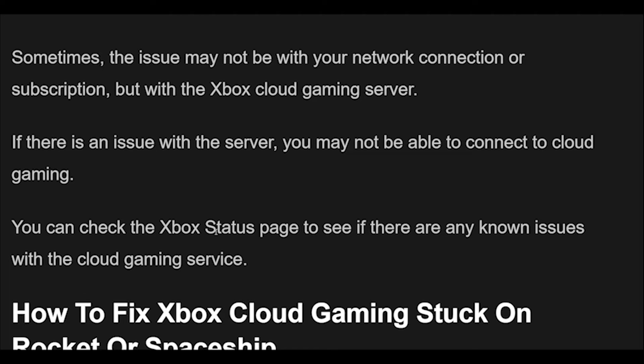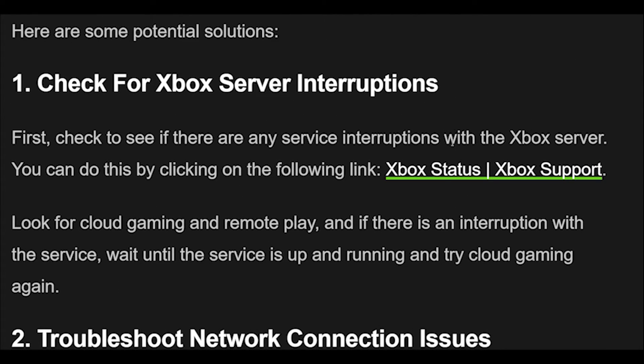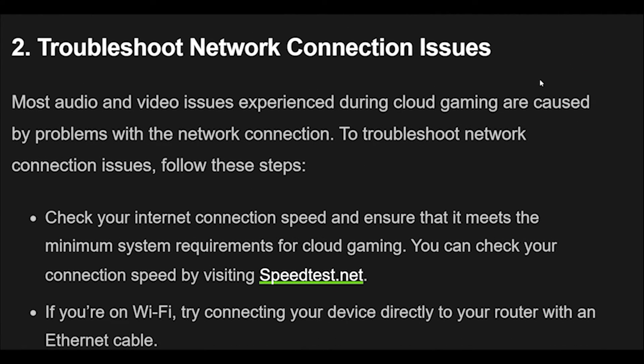How to fix Xbox Cloud Gaming stuck on Rocket or Spaceship. Here are some potential solutions. 1. First, check to see if there are any service interruptions with the Xbox server. You can do this by visiting the Xbox status page on Xbox Support. Look for cloud gaming and remote play, and if there is an interruption with the service, wait until the service is up and running and try cloud gaming again.